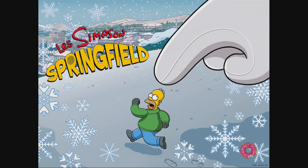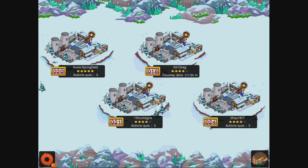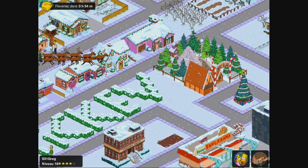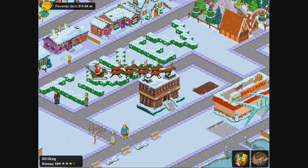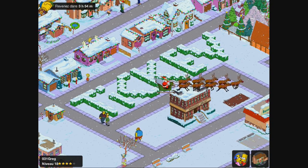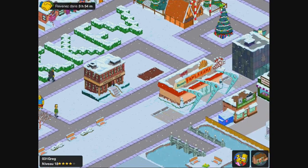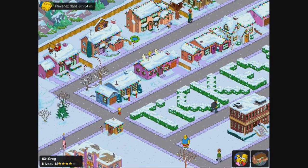Je vais vous montrer la ville de Greg et en même temps vous mettre les croquis qu'il a réalisés, juste avant qu'il passe à l'étape de dessin numérique. Comme vous le voyez, il a écrit Tikev avec des arbustes, c'est plutôt sympa. Le Homer Noël qui passe.